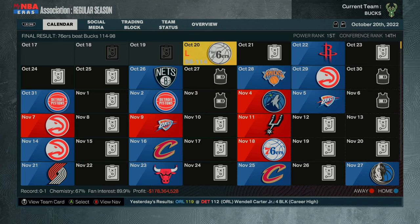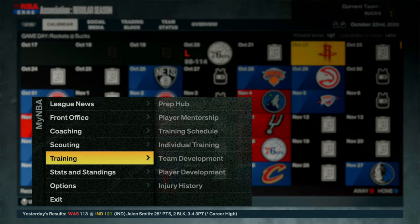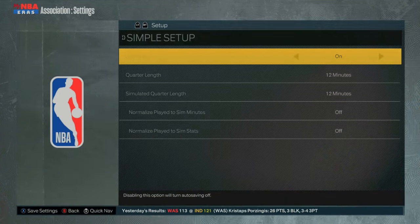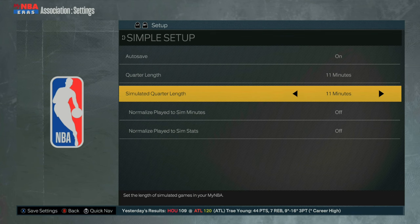So now, to continue to spam this glitch, make sure that you set a timer on your phone for 15 minutes. What you then want to do is go back into your options, go to your settings, go to general, and put the quarter length on 11 minutes and the simulated quarter length on 11 minutes. Remember, you can only do each time once every 15 minutes. If you try to spam the same time within 15 minutes, you won't get any VC. So make sure each time that you do this glitch you're going down one minute until the 15-minute timer goes off. Hopefully that makes sense.